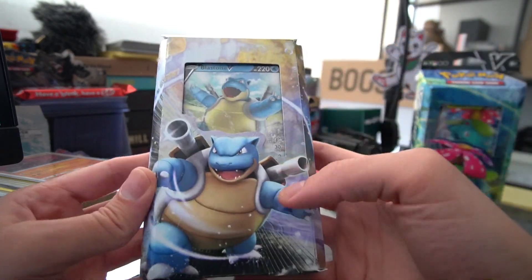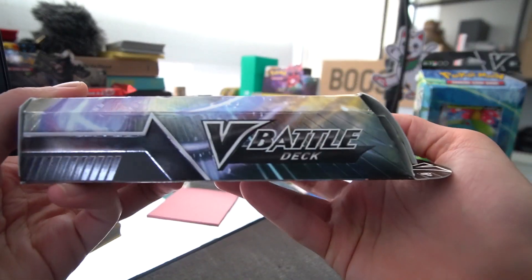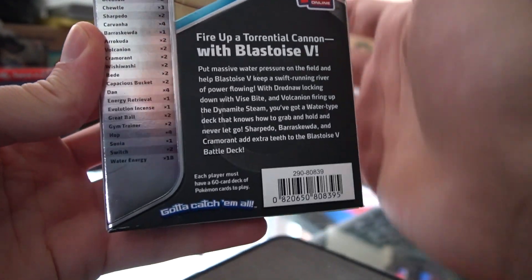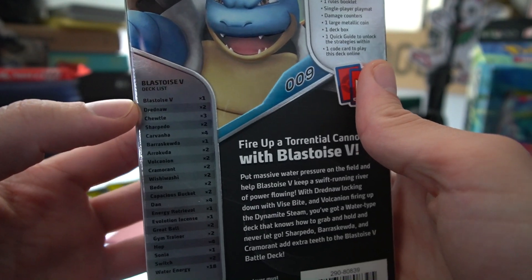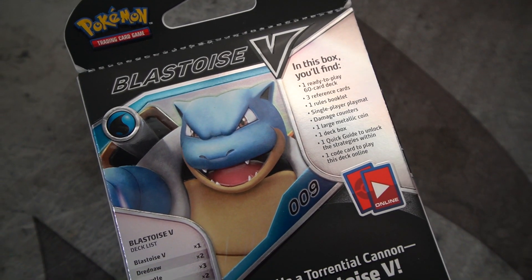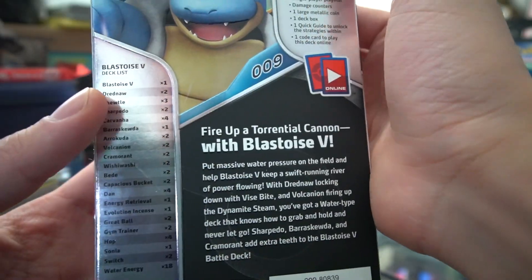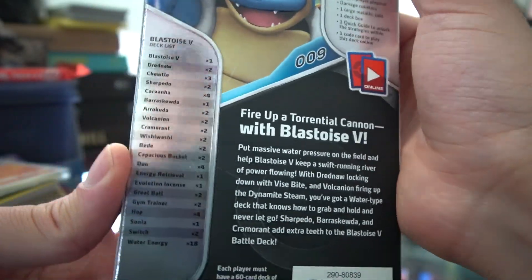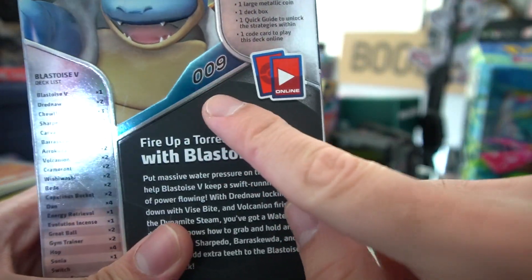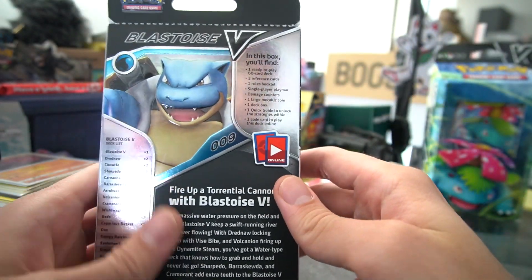You have the art of Blastoise, a look at the side signifying it's a water type, and then on the very back of the box it shows you a close-up and all the cards included in this set. So if you wanted to know what you're getting yourself into, you can see the list of cards right here. However, we're going to open them up and show you exactly what they are — if there's any special holo foil, alternate art, or promo cards inside.